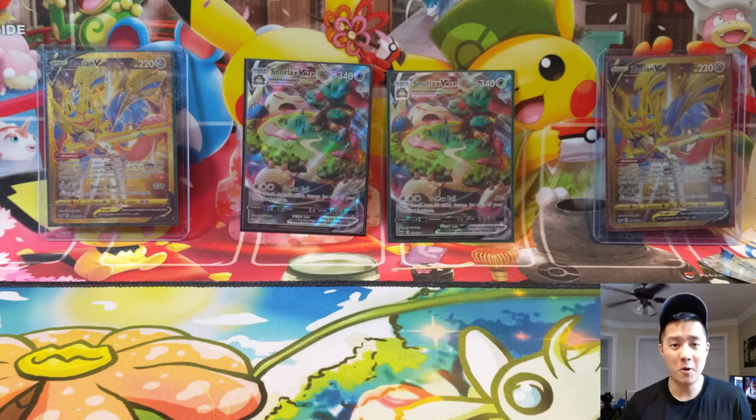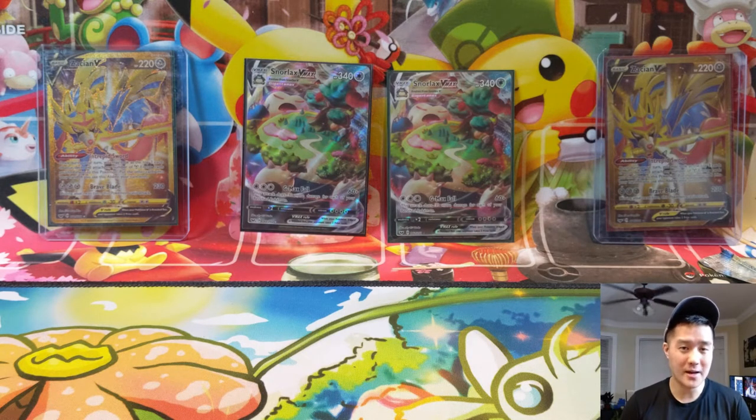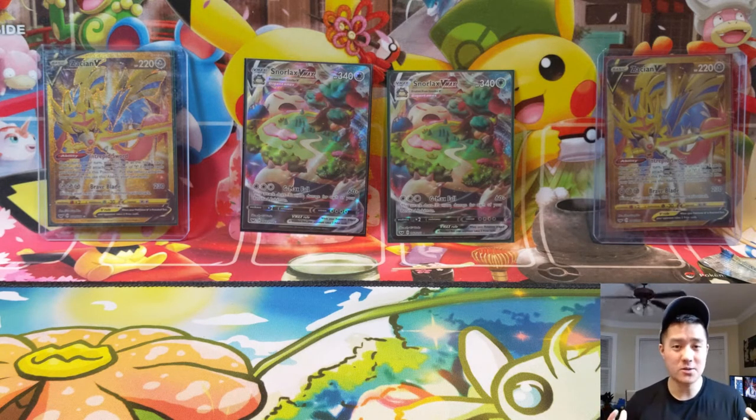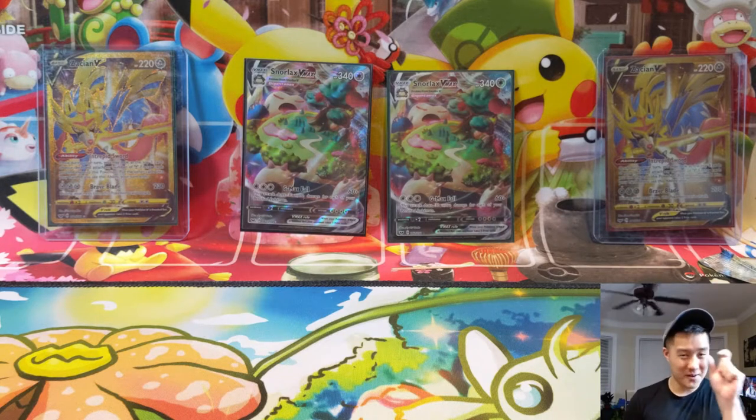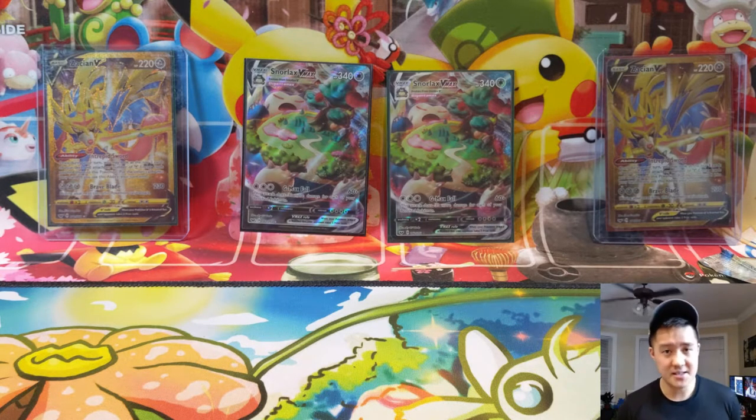Hey y'all, welcome back to another opening with myself, Wanna Turtle. Today we're doing an opening as well as announcing our next giveaway. We're doing Sword and Shield giveaways throughout the month of February. Reading through the comments from last week's video, the vote for ETB won by a very narrow margin, so this Friday we will give away one ETB — the winner can pick between Zacian or Zamazenta.